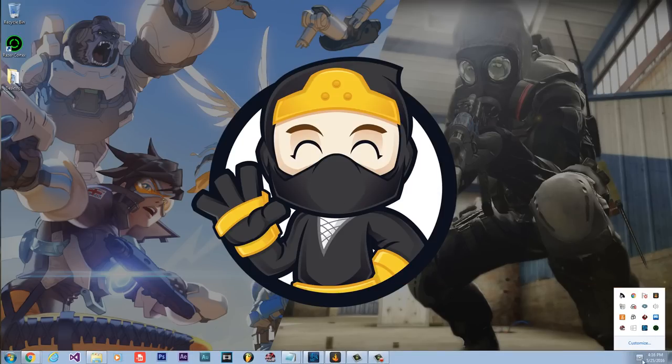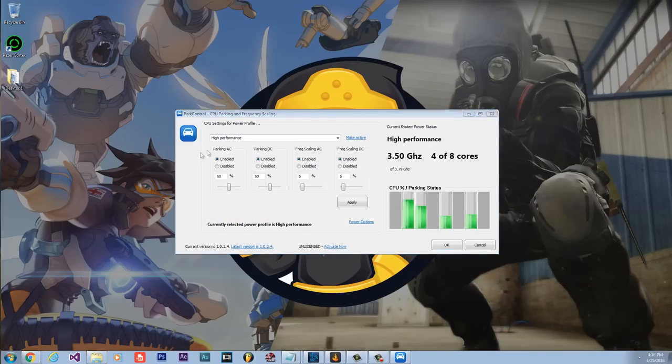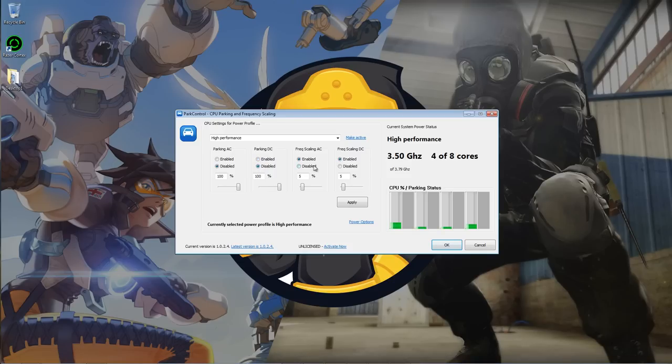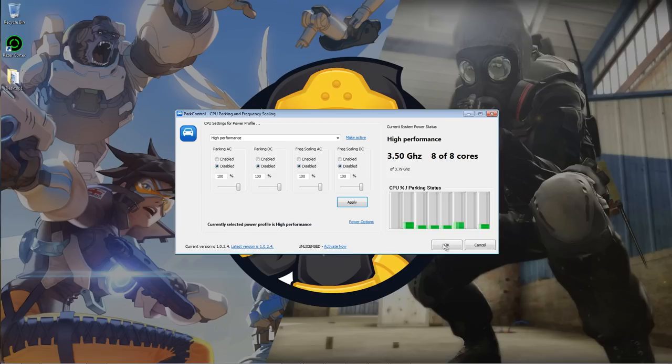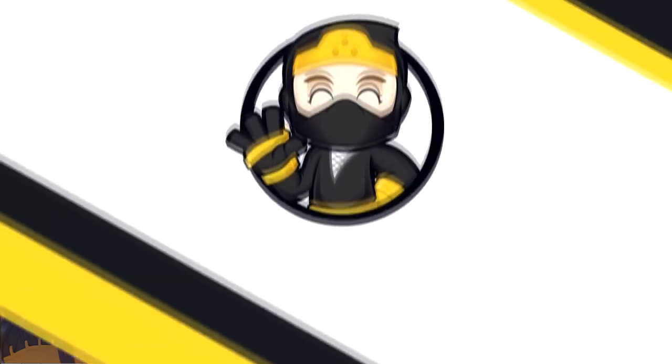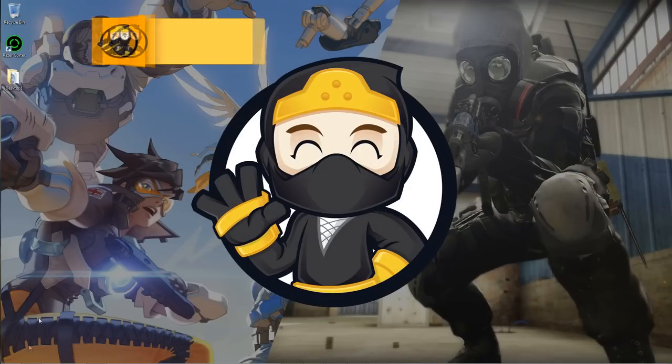Install Park Control and run through the setup. Once open, you'll see options for AC Parking, DC Parking, AC Frequency Scaling, and DC Frequency Scaling — disable all of those and hit Apply. Also make sure the setting is on High Performance. You may have more or fewer cores than me. Before hitting Apply the green bars won't all be active, but after hitting Apply they'll all go up, meaning all your cores are being used and your games should perform better.